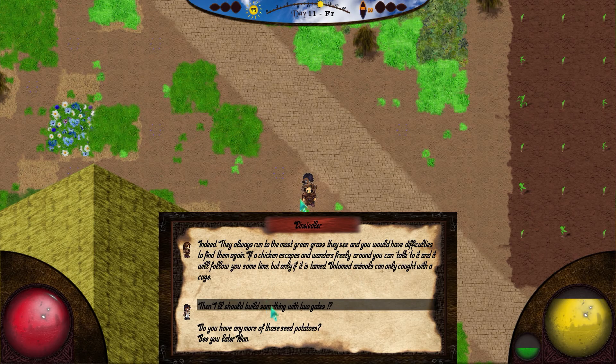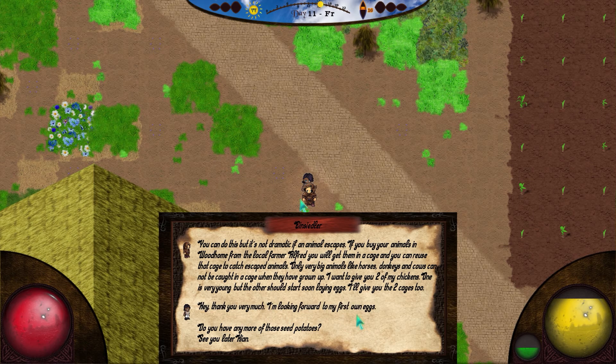Untamed animals can only be caught with a cage. Then I should build something with two gates? You can do it, but it's not dramatic if an animal escapes. If you buy your animals from the local farmer Alfred, you will get them in a cage and you can reuse that cage to catch escaped animals. Only very big animals like horses, donkeys, and cows cannot be caught in a cage when they've grown up. I want to give you two of my chickens — one is very young, but the other should soon start laying eggs. I'll give you the two cages too.